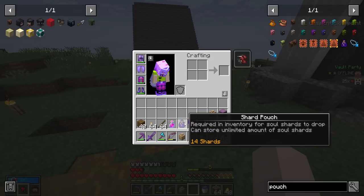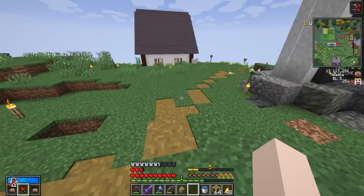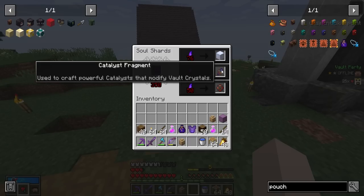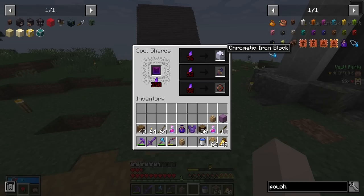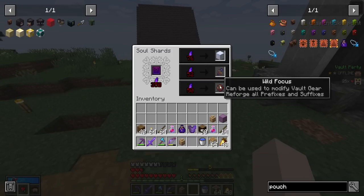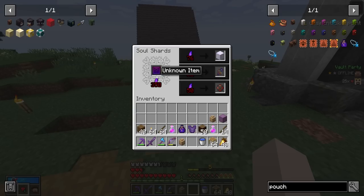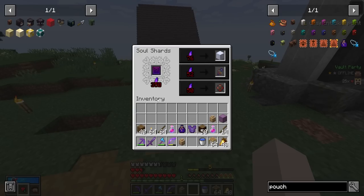We ended up getting 14 soul shards inside that vault. We're too poor to buy anything, but it looks like they added a bunch of new items into the soul shard shop — like chromatic iron, wild focus, and cattle eye fragments. I wonder how good the gambling of the soul shard menu is going to be this season. I'm excited.